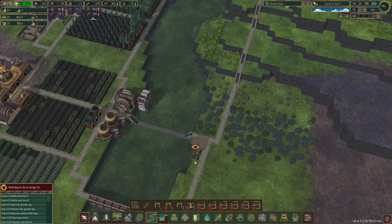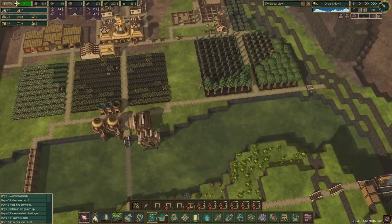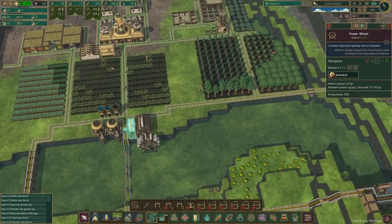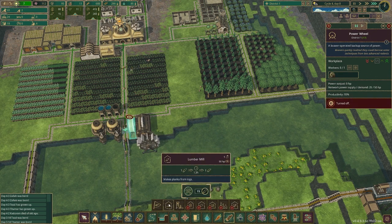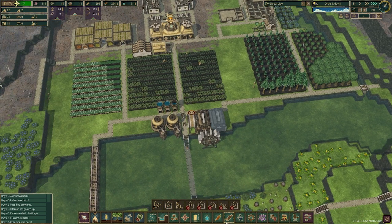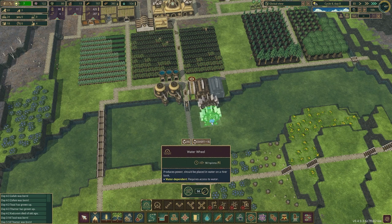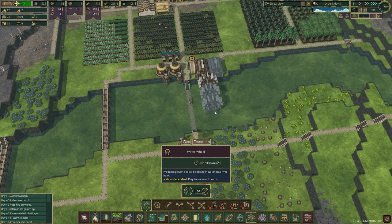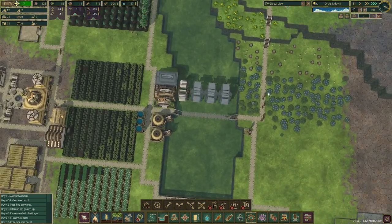Since all the trees are gone, let me get rid of this lumberjack and this lumberjack. It seems our plank production is slowing down just a little bit, because planks are one thing you have to keep up with. We are going to start setting up en masse for some power.